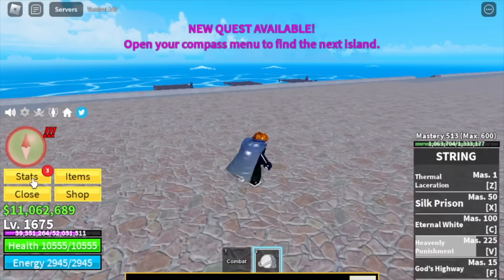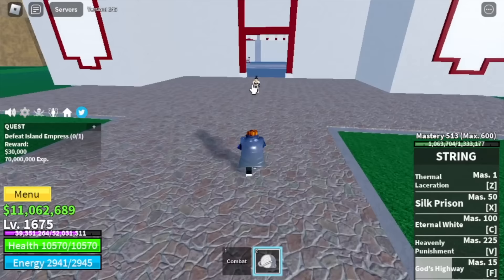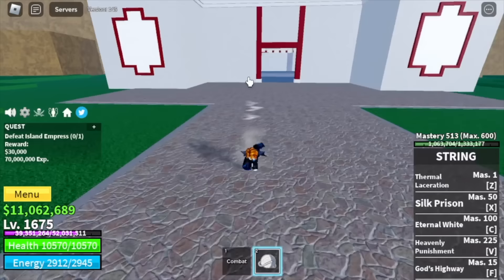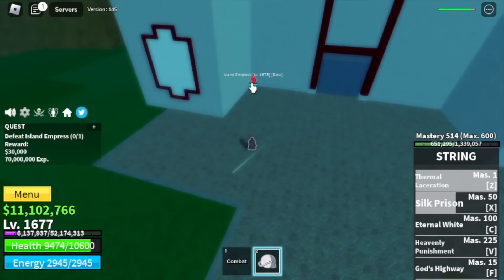Here are your stats: Max Blox Fruits, Defense 2075, Melee 550. Next up, the Hydra Island. Our next target is the Island Empress — Wall Strat again. Lure her and use all your skills to damage her: V, Z, C, and X skill. There's also a high chance you'll get the Serpent Bow. You're gonna do this until 1750.